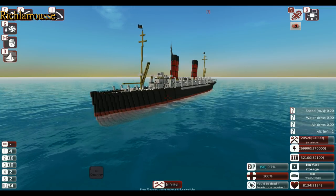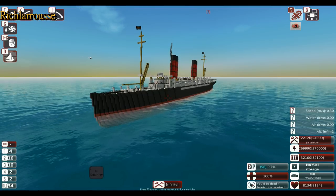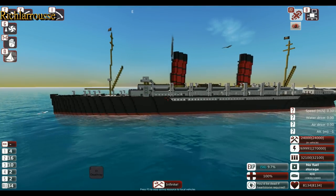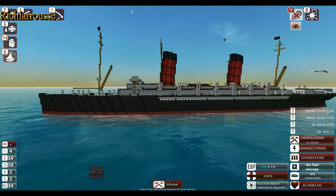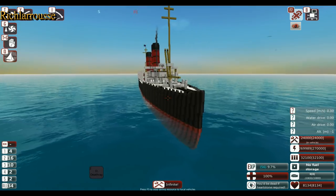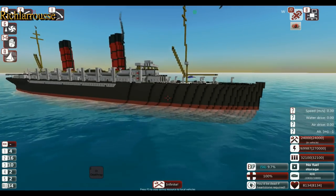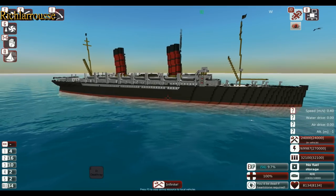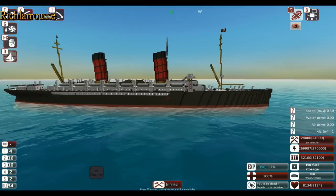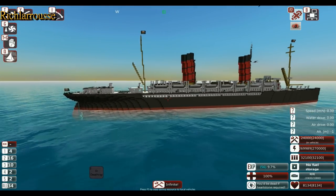The SS — or the RMS — Campania, however you want to pronounce it. What we have here is the SS Campania that I've done a tutorial for in Minecraft and I've just converted it to From the Depths. The purpose of this is just to obliterate it in any means possible, usually using lots of torpedoes and a big gun. If you want a tutorial on how to build this thing, it's on my channel — just look up RMS or SS Campania and you'll find what I think is a five-part video for this build.